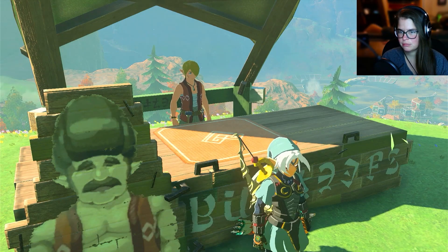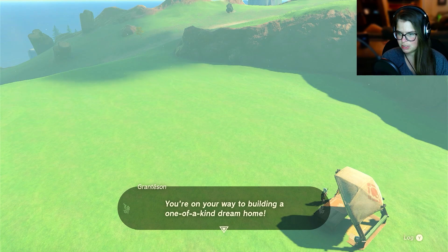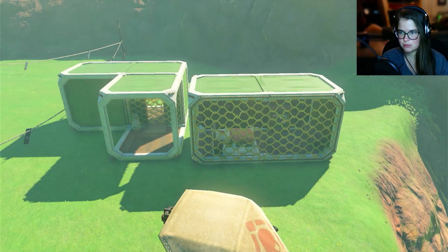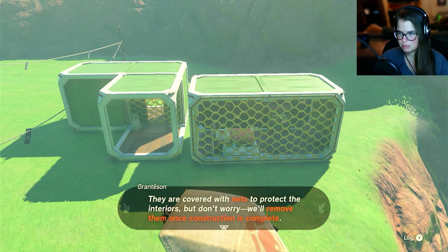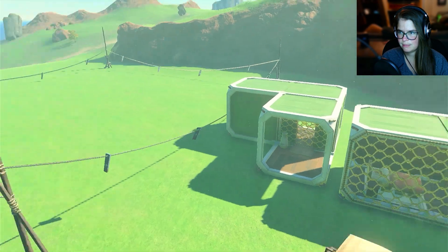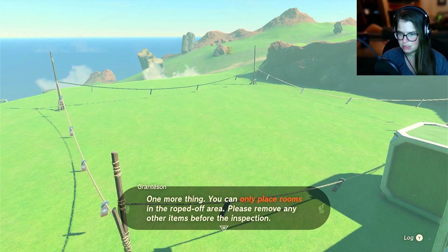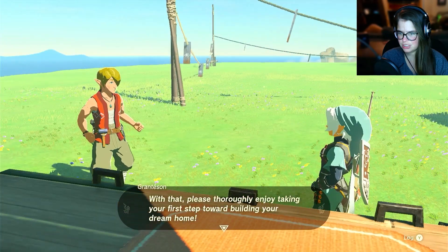First, if I could direct your attention this way — this is the plot of land you purchased. If you place the rooms we sell here, you're on your way to building a one-of-a-kind dream home. It looks like your contract includes two rooms — two rooms to get you started, good choice. These are the two rooms: the one on the left is the foyer and the one on the right is the bedroom. They are covered with nets to protect the interiors, but we'll remove them once construction is complete. All you need to do is place both rooms on the ground. Arrange the rooms so they fit nicely within the rope boundaries. You can only place rooms in the roped-off area. Please remove any other items before the inspection. Let me know when you're done and I can perform an inspection. Please thoroughly enjoy taking your first steps towards building your dream home.